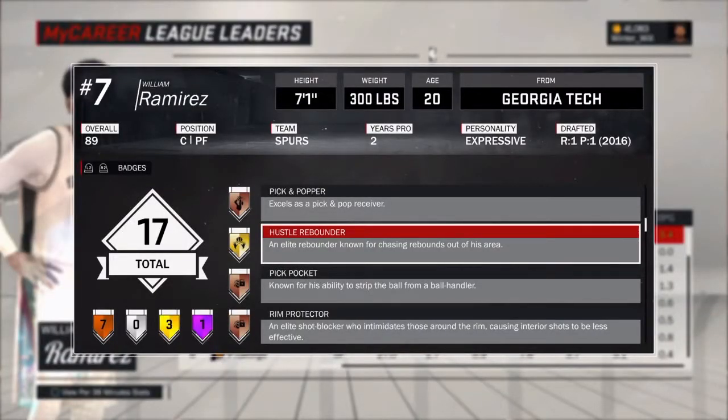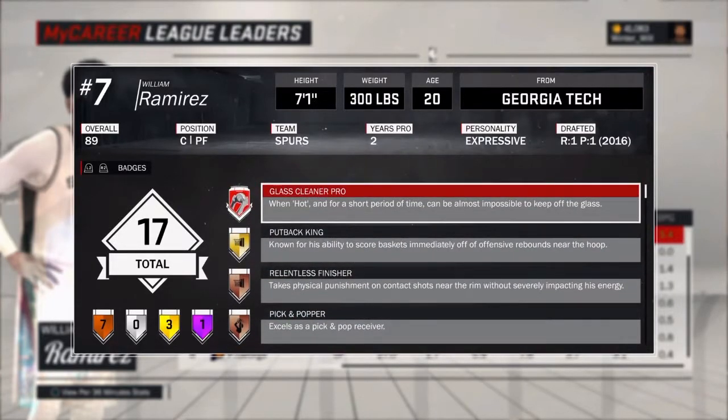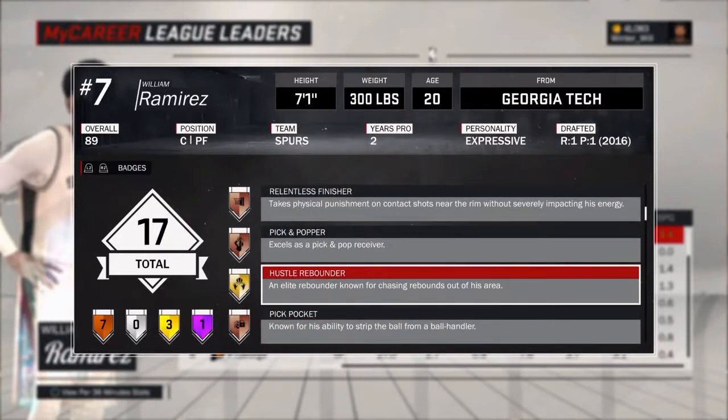So what this video really is about is how to get the Hustle Rebounder badge. And this is a must if you're a center for MyPark or Pro-Am games. I get 20 rebounds in Pro-Am and at least 10 rebounds in MyPark with this badge. This badge is just so overpowered, especially mixed with the Glass Cleaner Pro. They won't keep you off the boards. A lot of centers don't have this, so I'm gonna show y'all how to get it — or how I got it. It might be different, who knows, but this is just how I got the Hustle Rebounder badge.